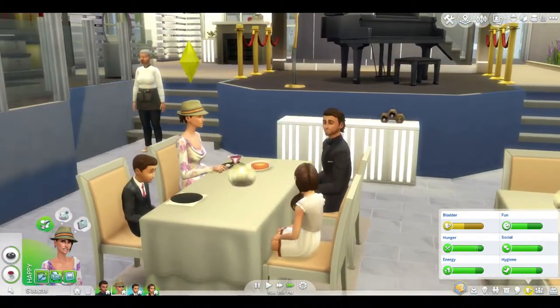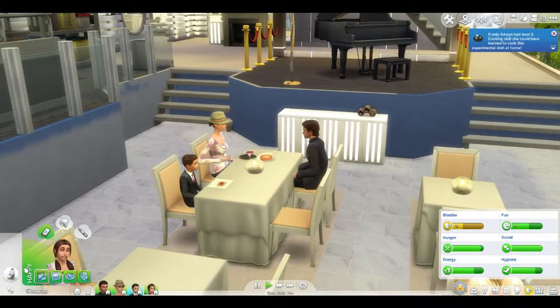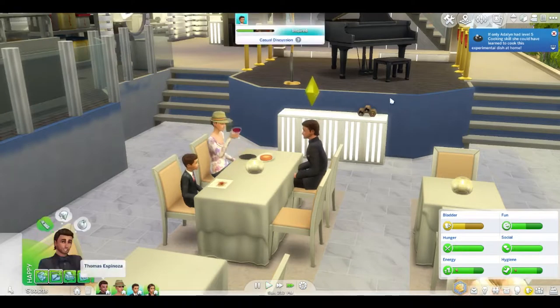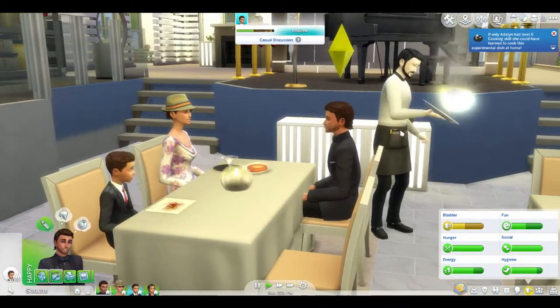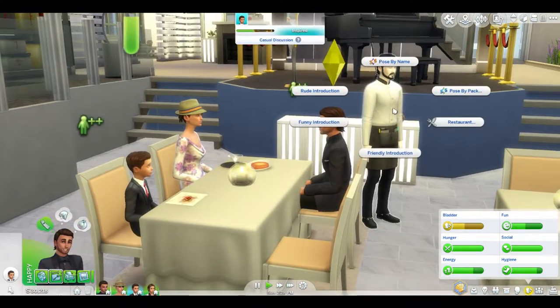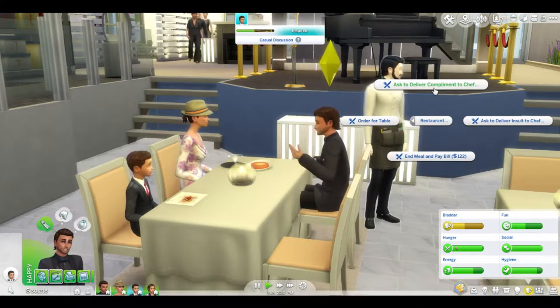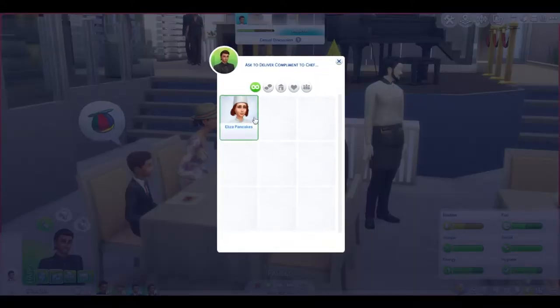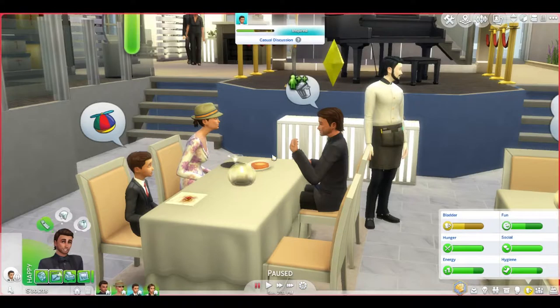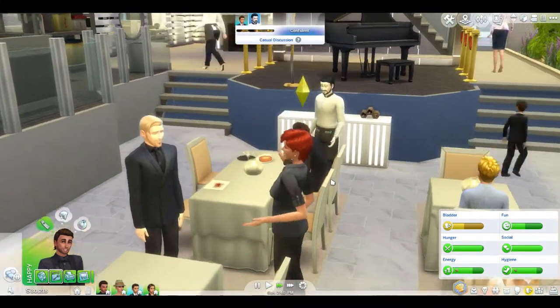After finishing our food, we can end the meal and pay. We can also deliver a compliment to the chef - and Eliza Pancakes is the chef! You can compliment her cooking. You can also go into buy mode and build mode, change the restaurant name, add items, create a custom menu, set staff uniform presets for chef, waitress, and host, and view or edit the full menu. You can literally pick anything you want.